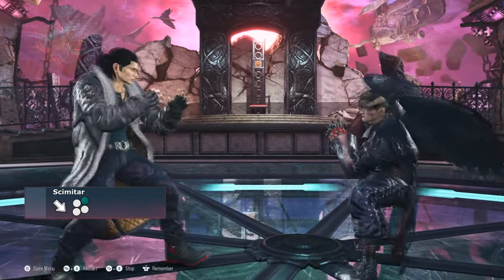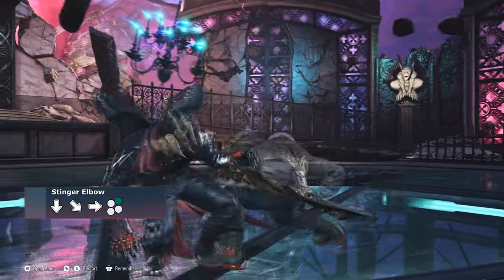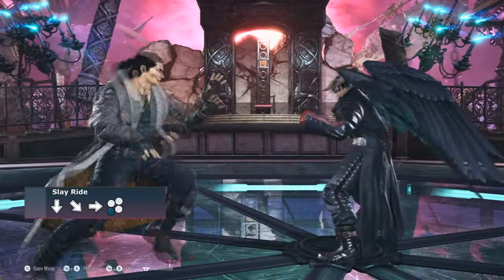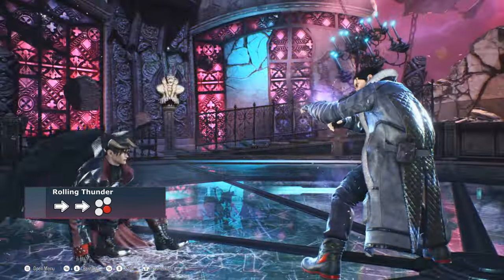Dragunov can also punish opponent's mistakes severely with tools such as Scimitar, Cocked Hammer, and Stinger Elbow, preventing the opponent from mindlessly mashing buttons to stop him from running in. Slay Ride and Rolling Thunder can be used to approach the opponent by slipping under enemy attacks in case the opponent likes to play keepout.